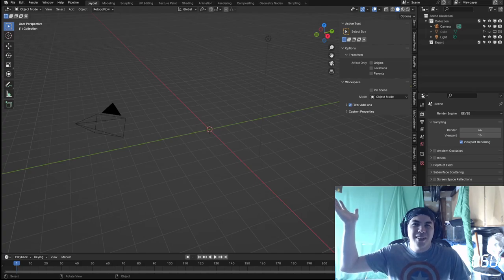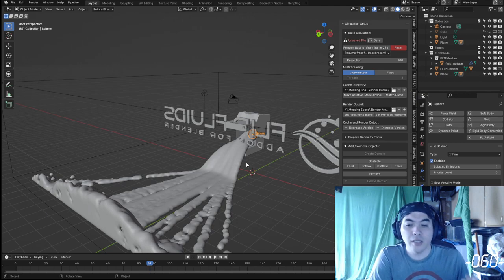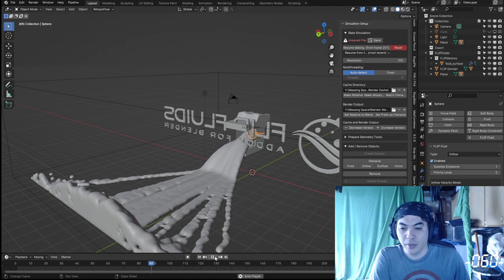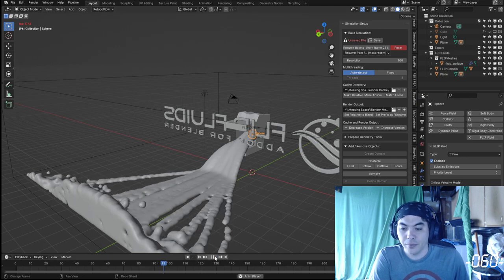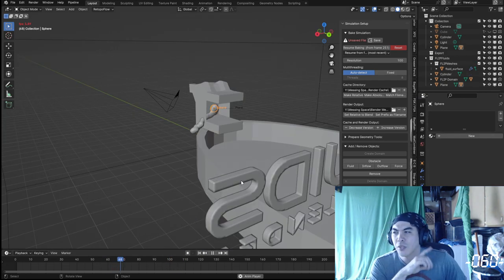Blender. So it does the simulation. Now let's give it some materials and let's see if that really sort of bogs down the computer at all. The source is now smaller in scale, but at least it's still spitting out stuff at a resolution of 100.